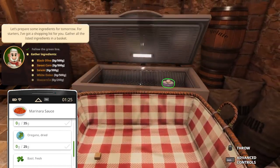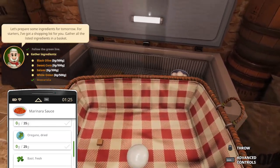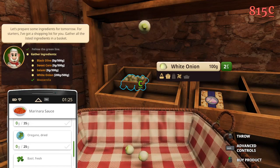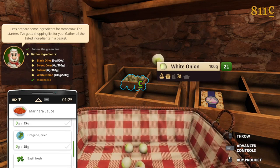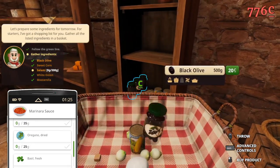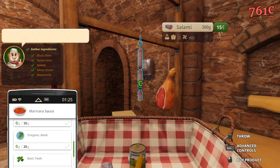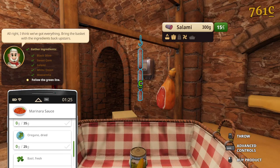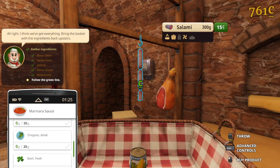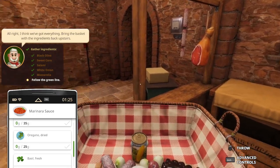Gather ingredients for tomorrow. Mozzarella, white onion, salami, and sweet corn. Black olive. I wouldn't think salami 300 grams is okay — a GN container is like one or two kilos, so I would think get three at least and we'll see how it fills up. Similarly for these, it's 500 grams, so we're going to get more.